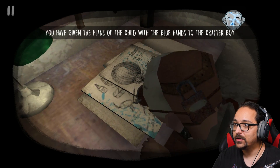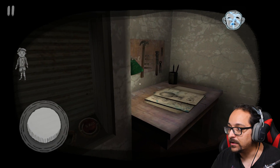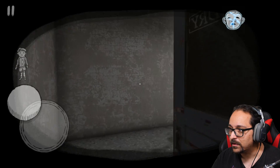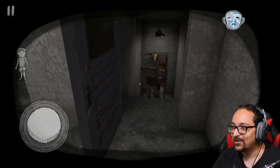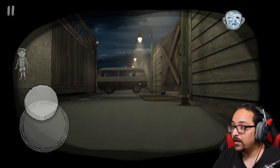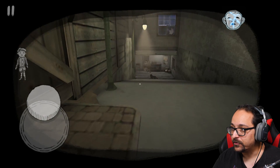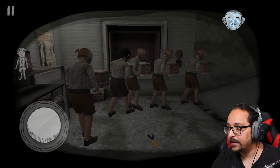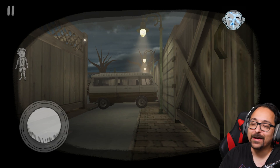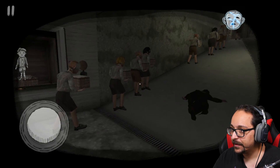I teleport to crafter boy to give him the plans. It confirms: 'You have given the plans to the child with the blue hands.' Crafter boy appears to have a construction plan. But then chaos — they're all coming and I don't understand what I did. The van's gone, and it looks like the van is now blocking us in. I think the mysterious man tricked me.